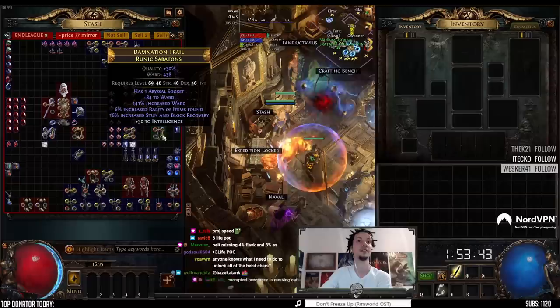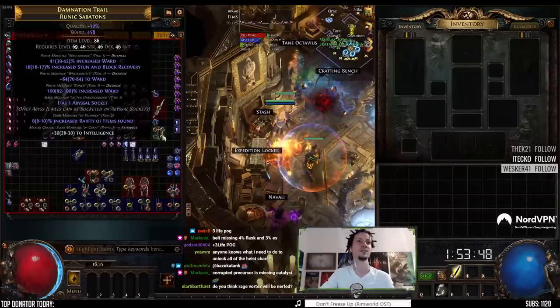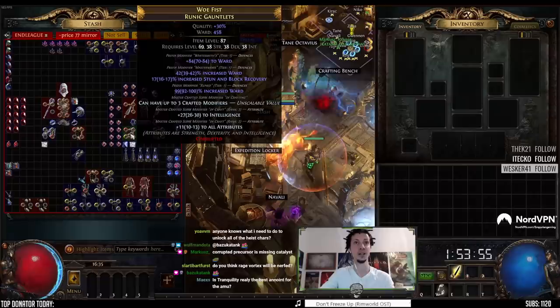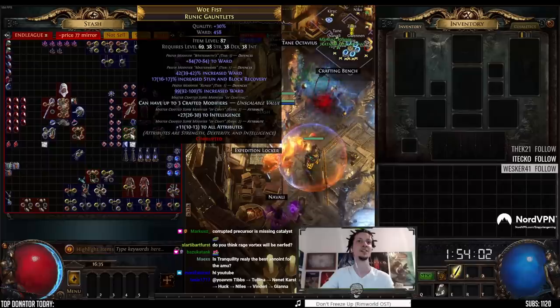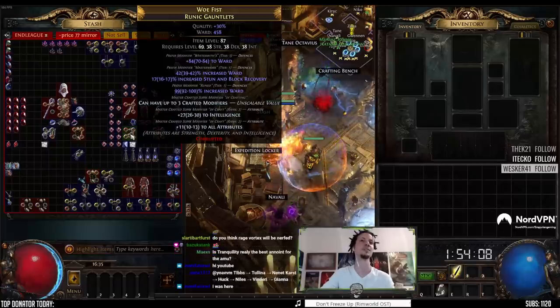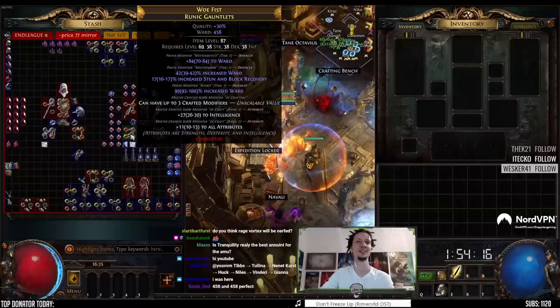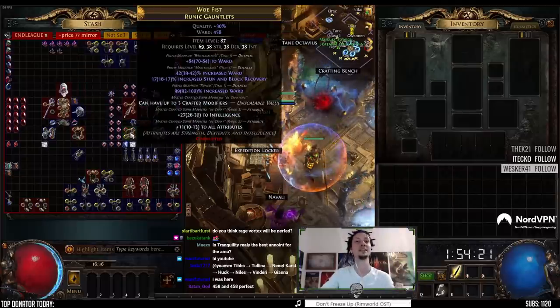Boots and gloves are ward stuff: 458 flat ward, 30 quality, triple T1 ward — perfectly divined, minus one on the percent — and then crafted int gloves. I bricked today; I divined it to be even better but during the process of divining I messed up the crafting mods, so we're missing five int on this one, missing one percent ES. We spent like six hours trying to get triple T1 and we never hit it — I hit double T1 one T2 multiple times. I think someone else hit this and I bought it off him; he said he hit it in five fossils.